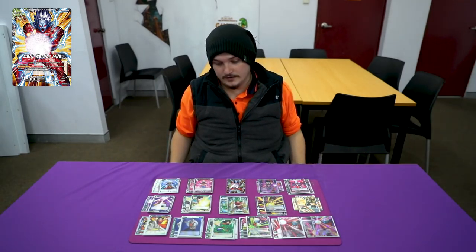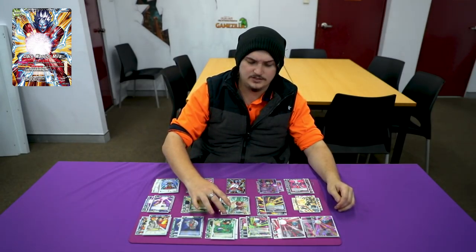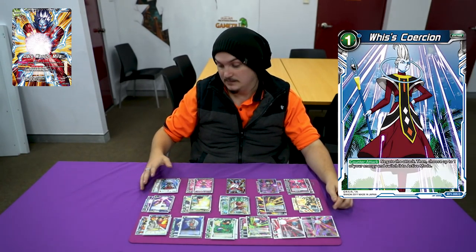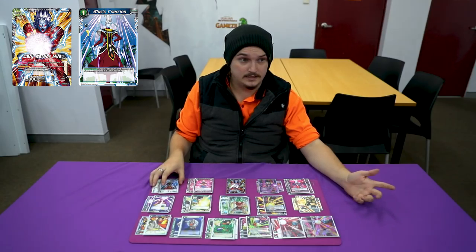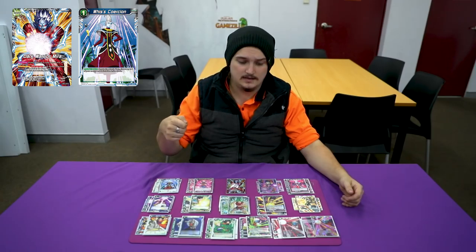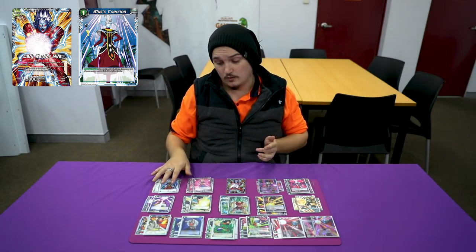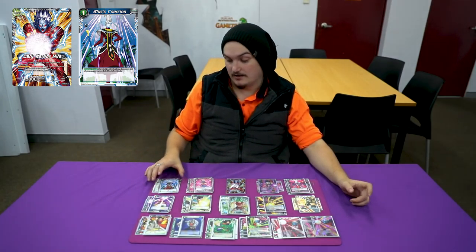I'm playing a tricolor build — I really like tricolor. Of course, we have to play the green. It's a little bit of a small green engine, but it actually really works out with Create Android. I play three Wishes Coercion — best negate in the game, even with the new stuff that came out. I was trying the speedy negate where you can drop a card and pop something three or less on the field, but I just didn't like it. You want to use your negates late game, which is where Coercion comes in, and most decks just get to late game because of that.